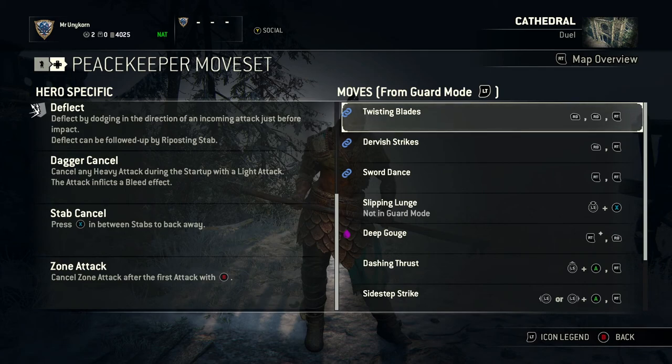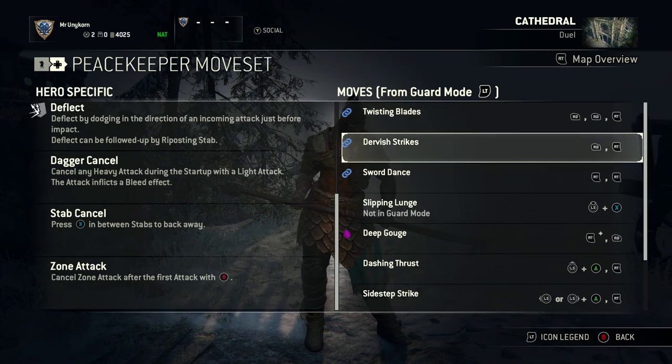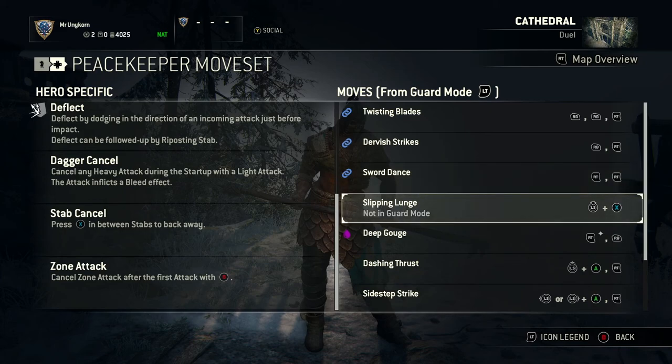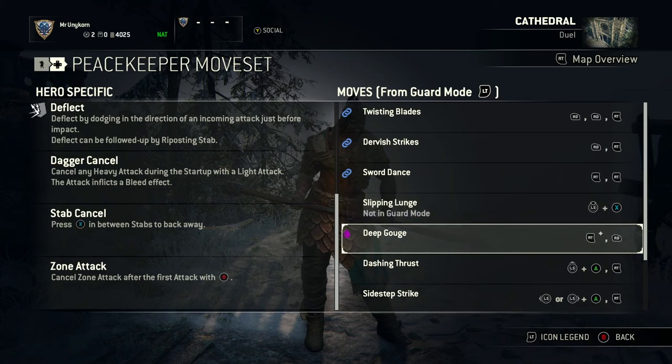Now we'll get into the moves. Twisted Blades: light, light, heavy — this is one that a lot of people are going to use right off the bat. It's easy to master, just simple. Dervish Strikes does a little less damage but it's faster. Sword Dance is a good double heavy attack — it's quite fast actually compared to everybody else's heavy attack. Slipping Lunge I don't use that much, but I've heard it's pretty good. Deep Gouge: RT with RB — you have to hit the heavy for it to actually count.